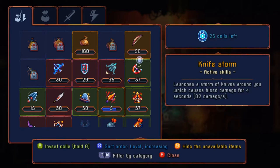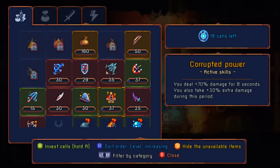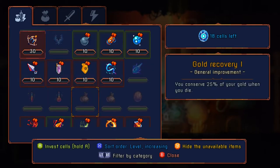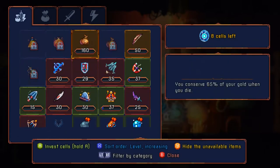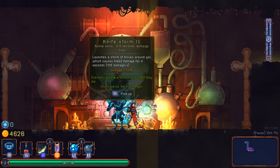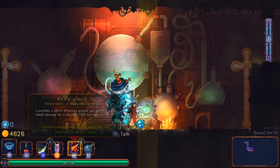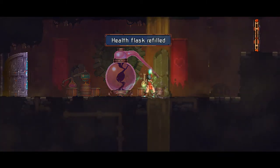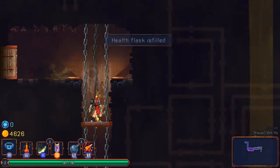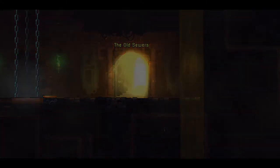Go ahead and max that out. Good ol' Knifestorm, which I haven't actually used yet. 18 more cells. We'll pump that up and throw the last 8 into the gold recovery. We'll go ahead and give it a try. We'll switch them so I use it more frequently. Let's heal our last charge. Alright, sewers — here I come.